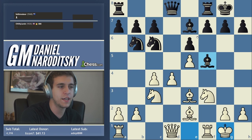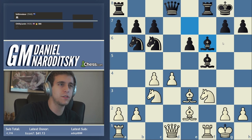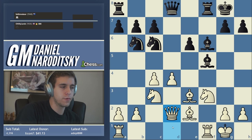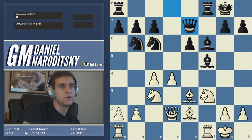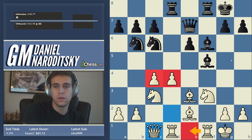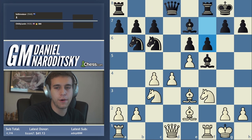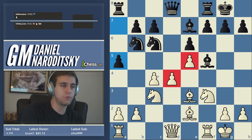So: bishop e7, bishop e2, castles, castles — and a5 I think is a big mistake. The main line is f6, he takes f6, bishop f6, and you get a very interesting position. White generally goes queen d2, then rook-a to d1 just securing the d4 pawn. Black does the same: queen e7, rook d1, rook d8. White is slightly better with a nice center and good piece coordination, but black has his share of active play.